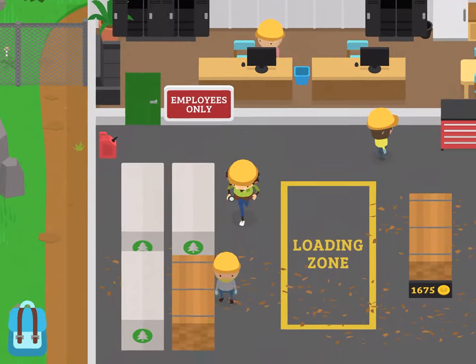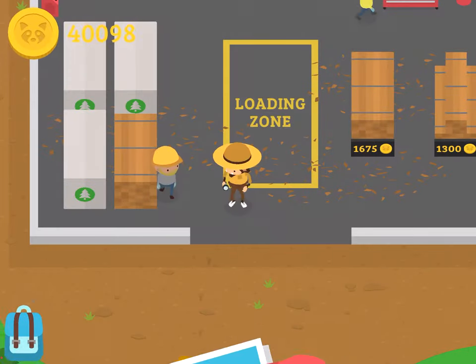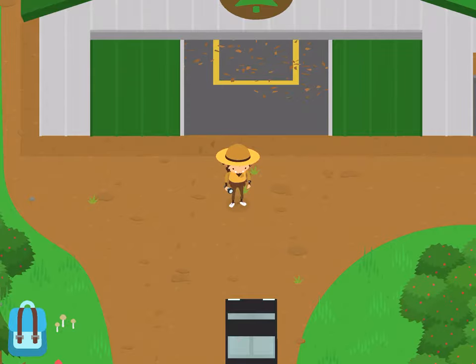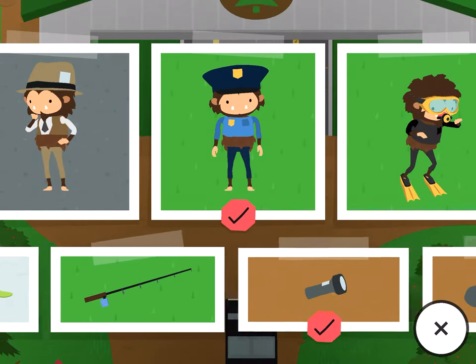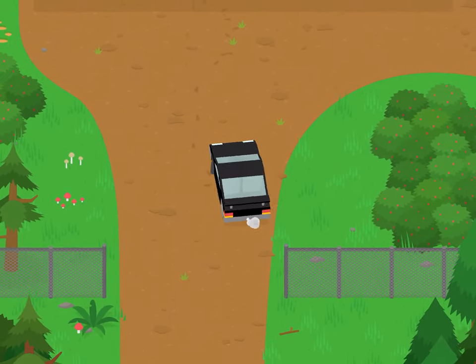And the next disguise is, of course, the ranger disguise. And the ranger disguise looks like this. It is obtained when you complete the map quest, the first quest of the game. I will have some videos on how to beat that quest in a bit.